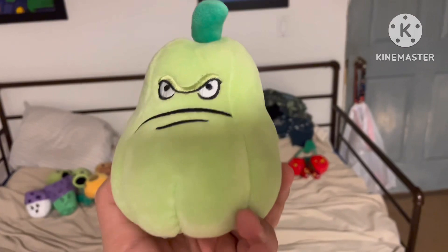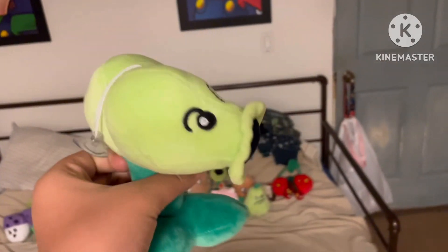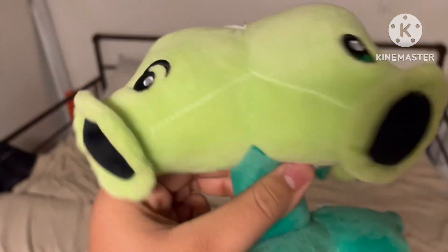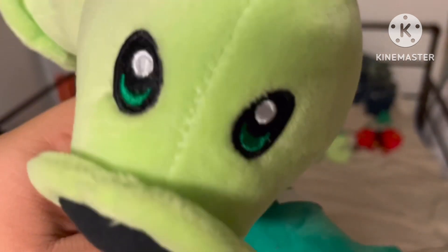Here's Squash. And Split Pea — pretty nice plush. I like the older one better but this one's pretty good too. I like the cool detail they give them with green eyes.